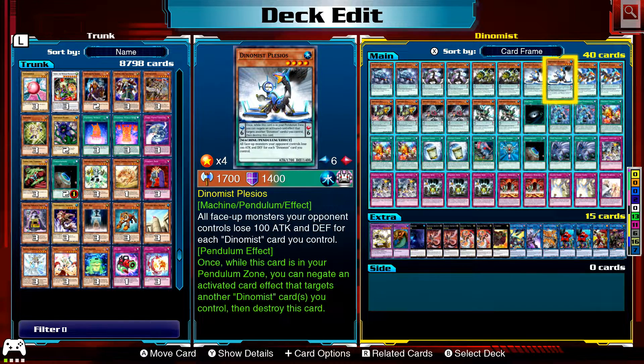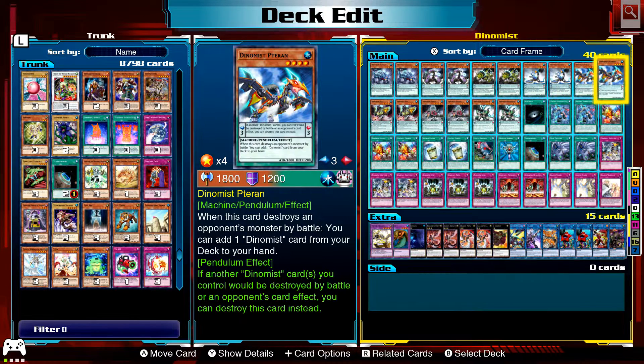Plesios: face-up monsters gain 100 defense for each Dynamist card you control. Once while this card is in your Pendulum Zone, you can negate an activated card effect that targets another Dynamist card or more, then destroy this card.